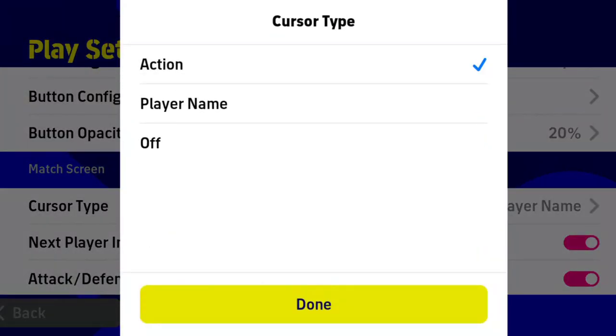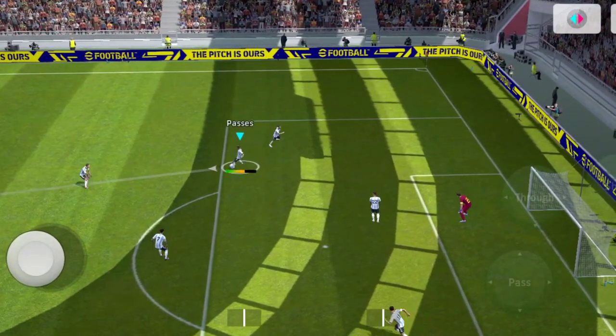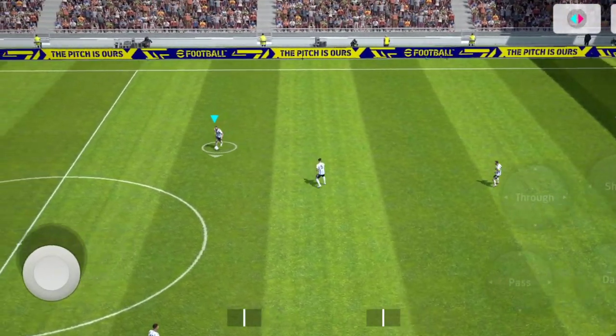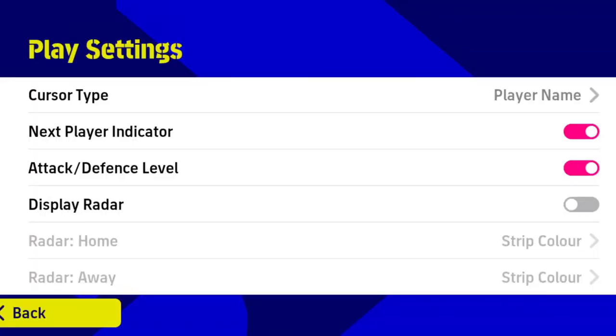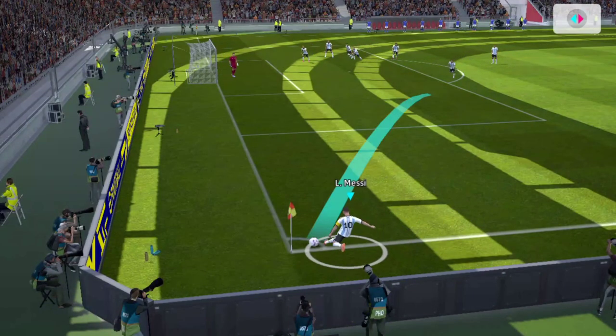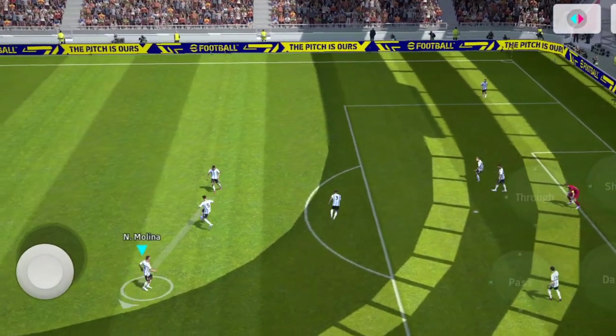By selecting it to action, it will show the command of your movements — meaning if you perform a pass or a shot, it will show that above the player's head. The next player indicator will show the next potential player you want to give a pass or through ball to. If you turn the next option off it goes invisible, but making a selection will show on your screen every time regardless.